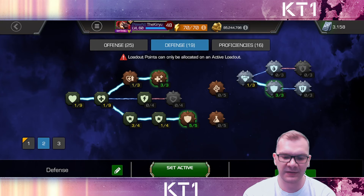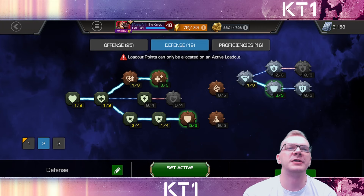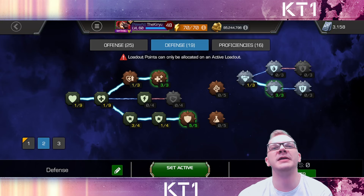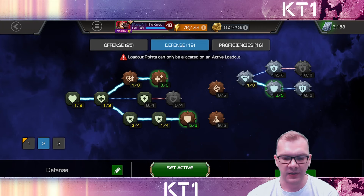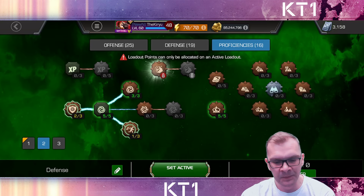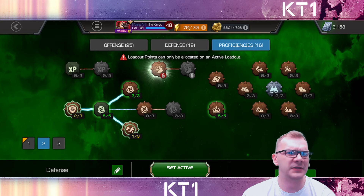In defense it's basically the same or similar — max Stand Your Ground, max Inequity, and just one point in Willpower. Because of the way Willpower works with the extra health that defenders have, the impact of Willpower is significantly smaller, so I figured I'm not going to be maxing that out for Alliance War defense. In Proficiencies it's pretty much the same, because I do place a Mystic Defender — I have a Mangold on defense at the moment, unlikely in the next season, so Mystic Dispersion stays there.